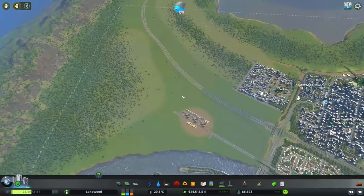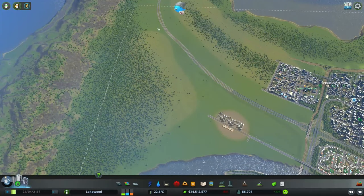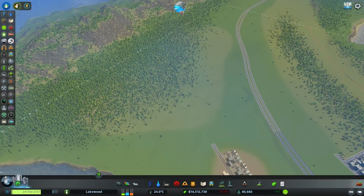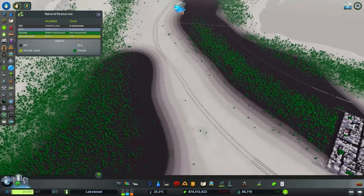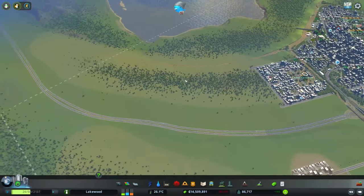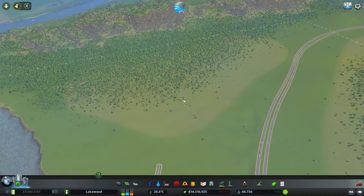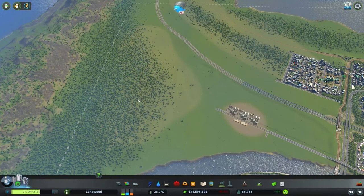The plan is: on the northern side of the highway, we're going to develop a temporary industrial area to support the commercial businesses and emergency shelters. On the southern side of the highway, we're going to develop our oil industry and deplete the oil reserve before starting a more permanent industrial area in a future episode. We had previously talked about using this area for a permanent industrial zone and putting in an oil industry to take advantage of the oil reserve on this side of the highway.